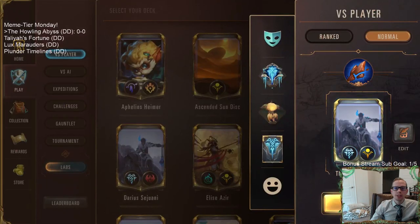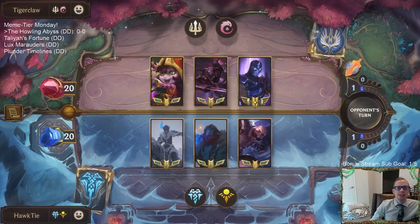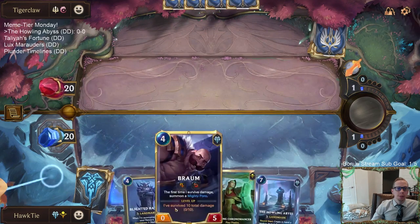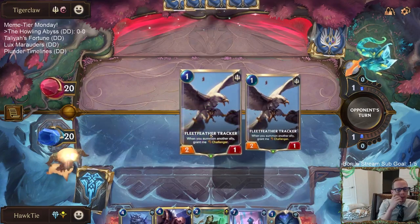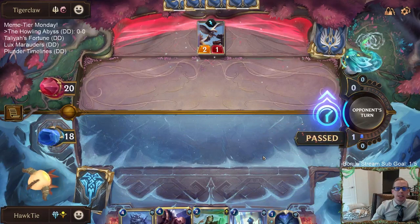We're playing five games in normal since it's Meme Tier day. Let's make sure prismatics are turned on because we have a prismatic Howling Abyss. The Blighted Ravine is in the Howling Abyss — good tech. Looks like we're facing Ionia champs. There's our Howling Abyss — I like it. Braum and Blighted Ravine both cost four, which is a little annoying. If I play Braum first, Blighted Ravine will deal damage to Braum.